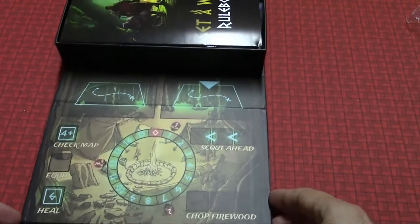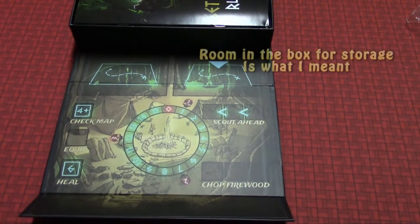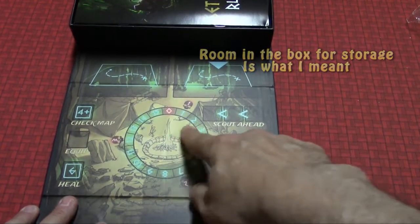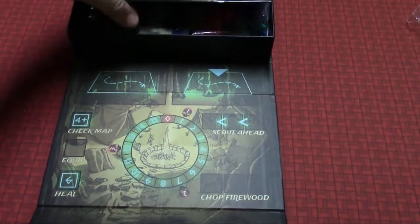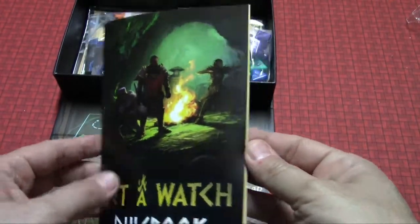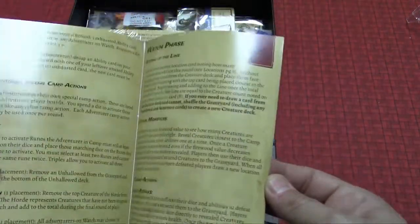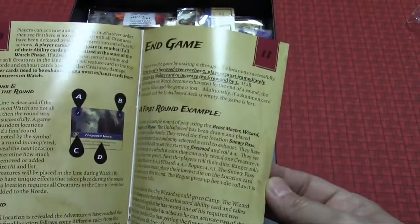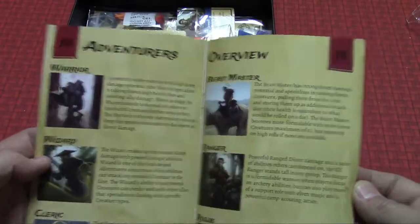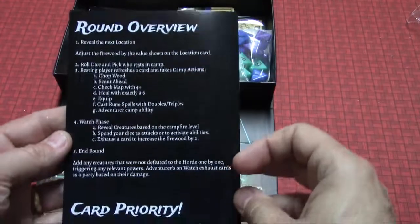The map is part of the box lid, so I guess that saves room. There's the campfire that you have to protect and keep the fire going every night as you go to multiple locations. Rulebook — it's readable, thank goodness. It's not teeny tiny print. It gives you your adventurers, a glossary, and a quick reference on the back.